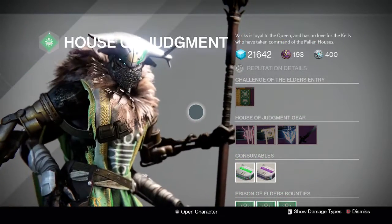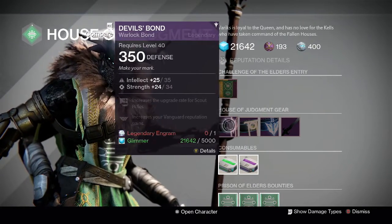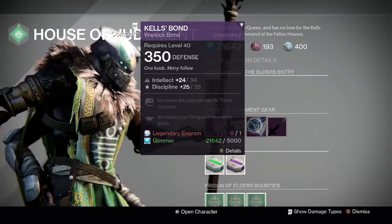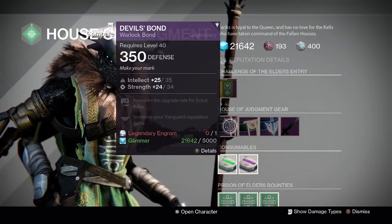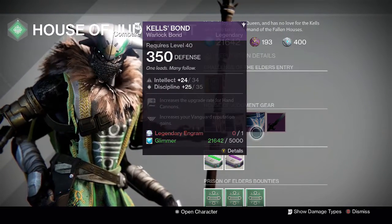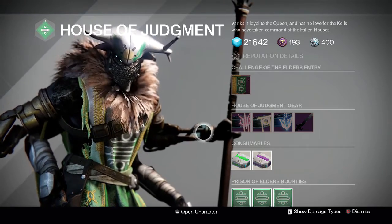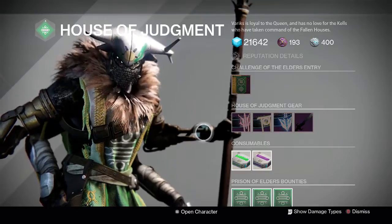And finally for the Warlocks, Variks has a Devil's Bond at a 59, a King's Bond at 57, and a Kel's Bond also at a 59. They're pretty good but not perfect rolls — I would not personally buy them. If you were looking for Hand Cannon or Scout Rifle increase, also Vanguard rep, Intellect Strength or Intellect Discipline — but personally I wouldn't buy those, especially when there is a perfect roll Discipline Strength on offer at the Speaker for the Warlock, and also a perfect Intellect Strength roll cloak from Variks for the Hunters.